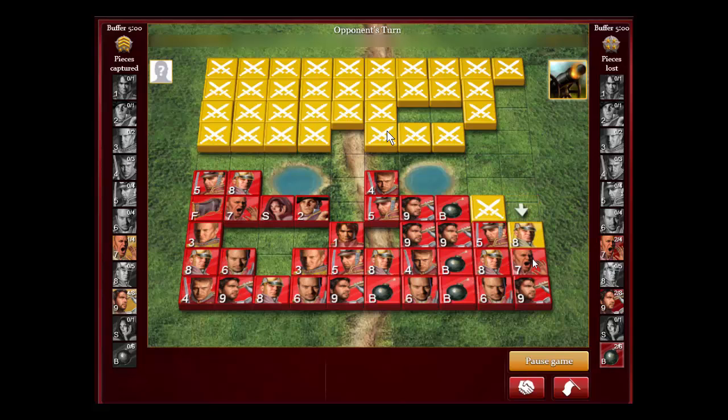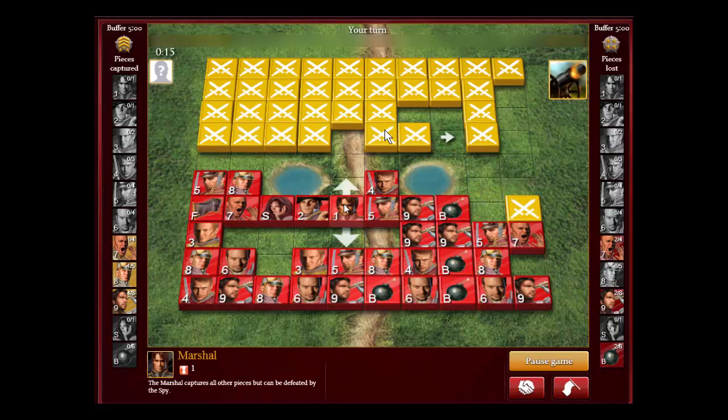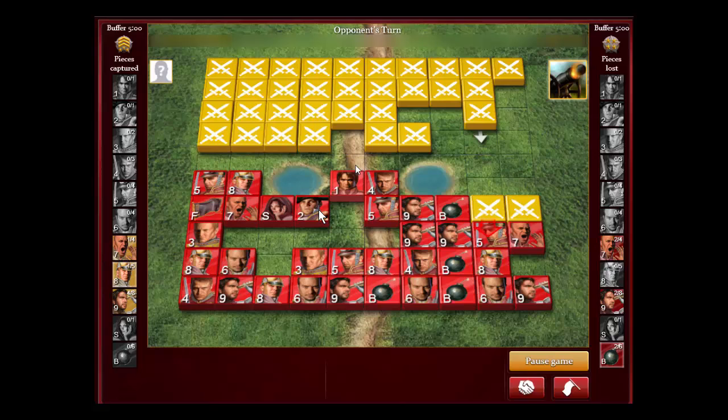You want to try to sneak up and make sure you're in the same column with the general, so that way you can sacrifice and then start counter-attacking with your general right away.